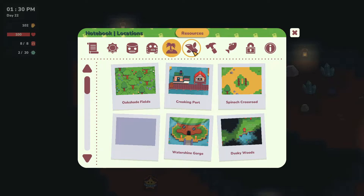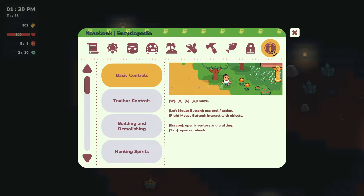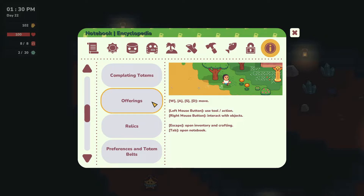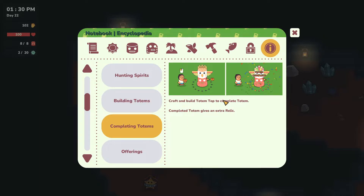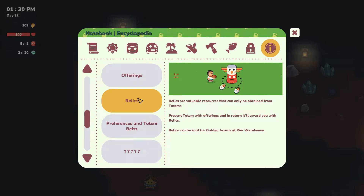Look at that — our variety rating has been going up. We still have some few areas to discover. It's in here. Basic controls, toolbar, building and demolishing, hunting, building, completing. Oh, it might actually say that stuff. Craft and build. No, it doesn't mention the belts. That's what I was kind of curious about. Maybe it does here. Hmm, number of offerings you own. The type of relics the totem provides is determined by the top piece of the totem. Well, I kind of realized that myself. The higher the totem, the more they produce. But nope, it doesn't mention anything about the belts.